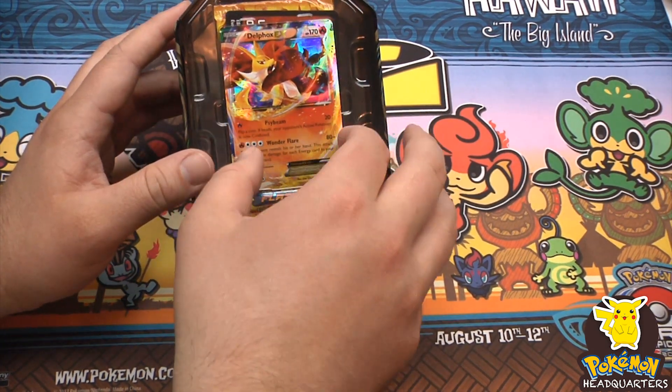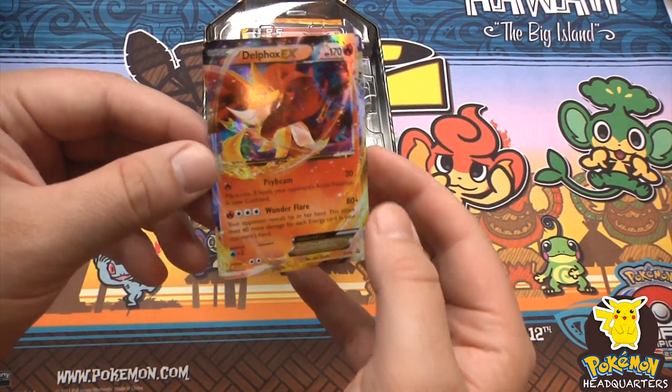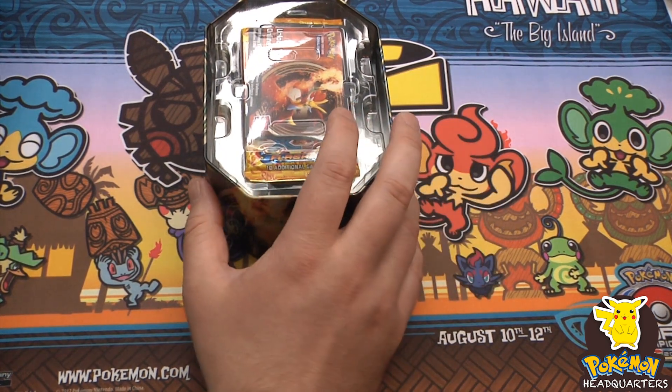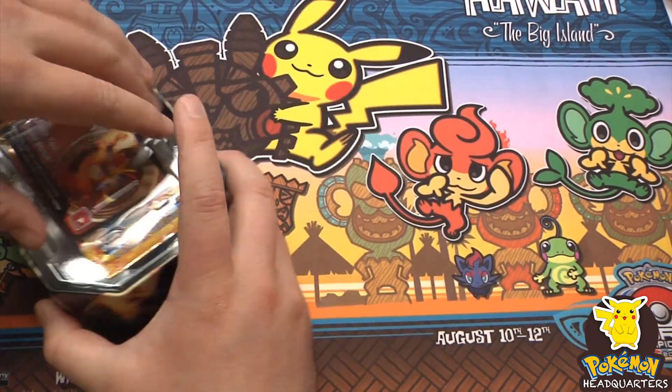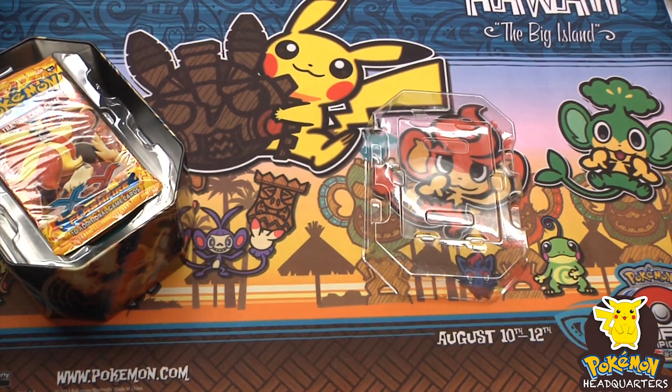We get to start off with a sweet Delphox EX — beautiful card, absolutely beautiful. Let's get my code out of the way. I've started shooting some online booster box openings which are really cool and a lot of fun for me, so hopefully you guys enjoy them.